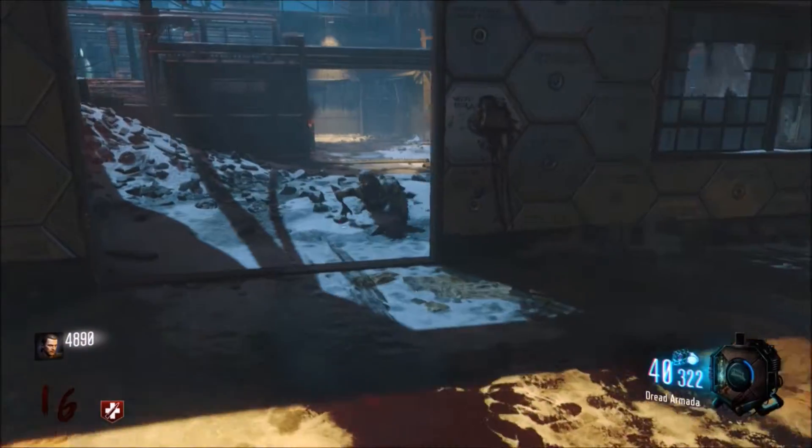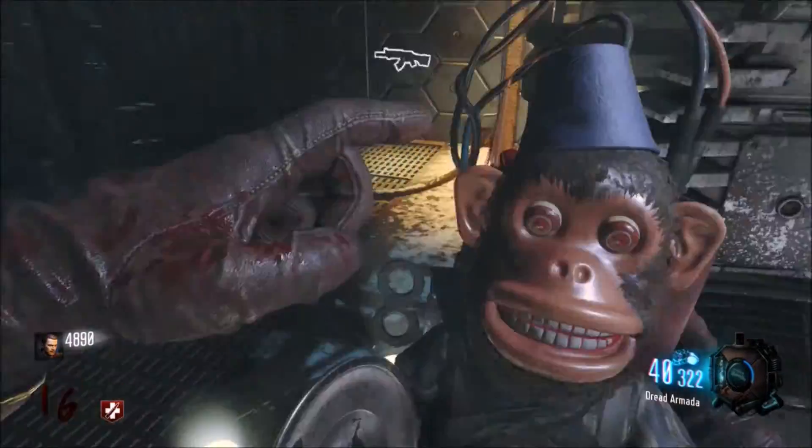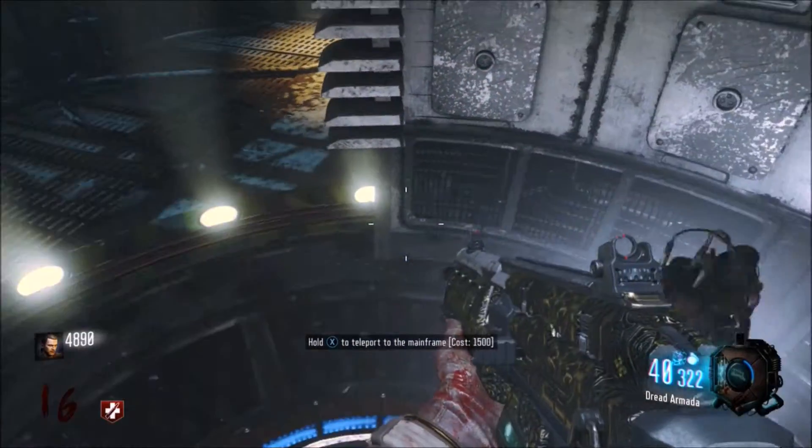So the first thing you want to do is you're going to want to get the monkey bombs and you're going to want to throw them into a teleporter with you and then teleport.